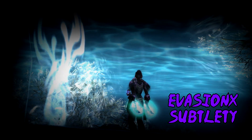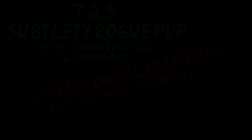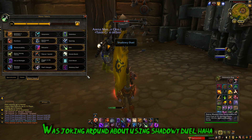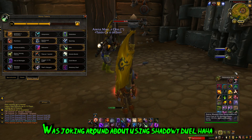What's up guys, welcome back to another video. Today's clip is going to be Resto Shaman Subtlety Rogue vs Survival Hunter Subtlety Rogue, and the reason I wanted to share this clip is because I'm actually starting to get some decent MMR on my new alt rogue, and this clip was actually against a couple of rank 1 players, Dylan and Swact.